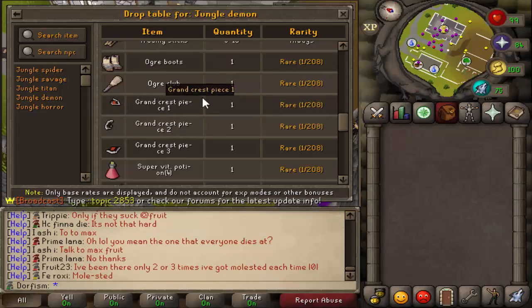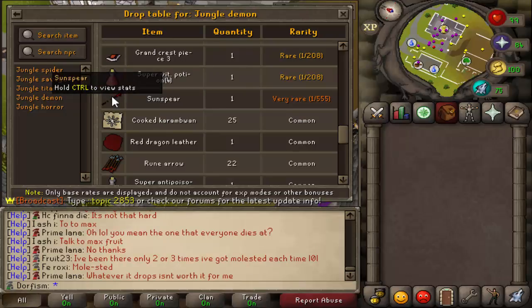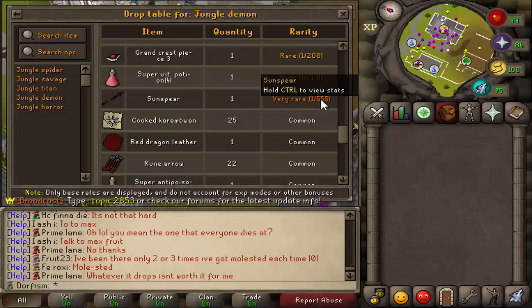There's also a very rare item - the sun spear - it used to not show on the drop table but it's on there now. It's a very expensive item. Holding control we can look at the stats: stab bonus of 125 and strength bonus of 125. It's a very rare item, one out of 555 drop rate, and not very many people have it in the game.